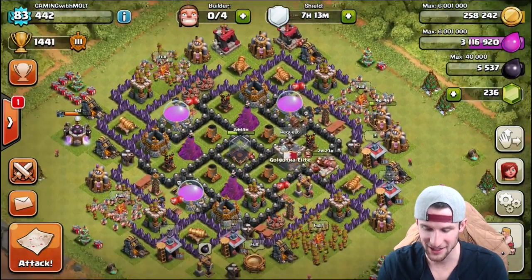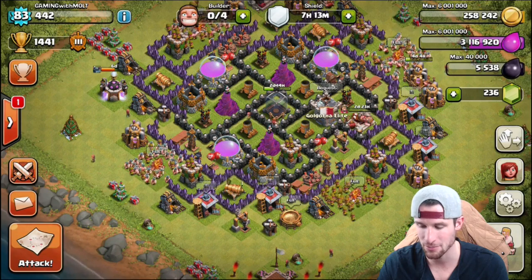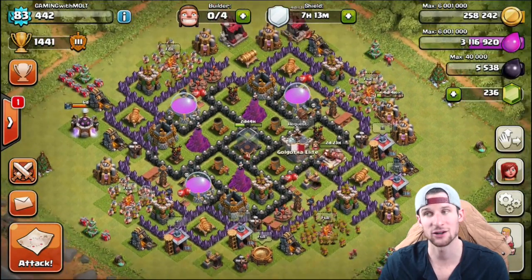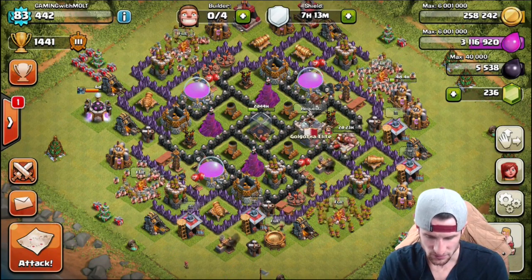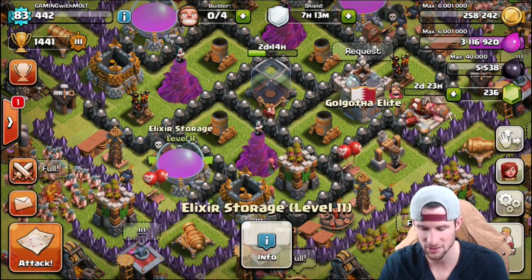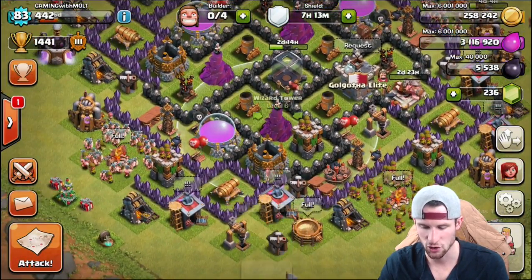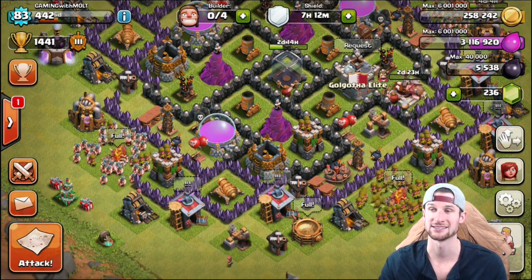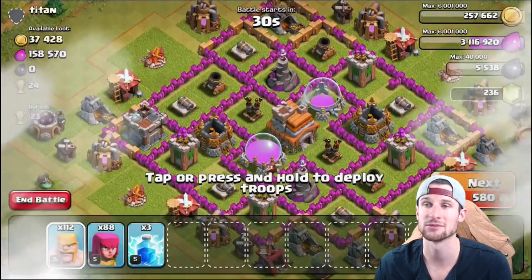We've got a full army camp, going to go ahead and barch. I'm liking this new base — it's working really well for me. I switched some stuff up: my wizard towers were right here but I brought them in a little bit more to help protect the core. I'm not really too worried about my elixir right now — they can steal it if they want.